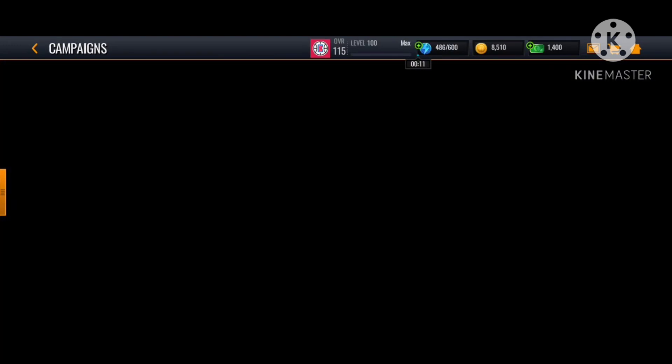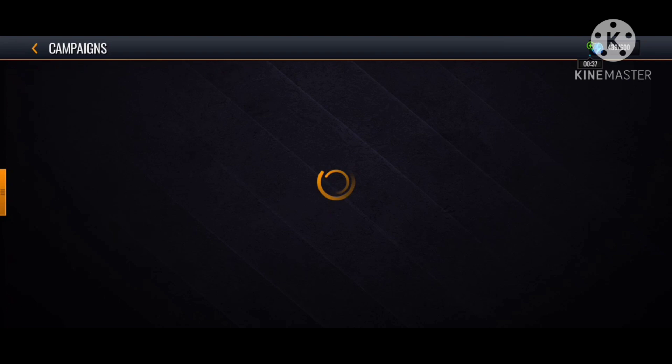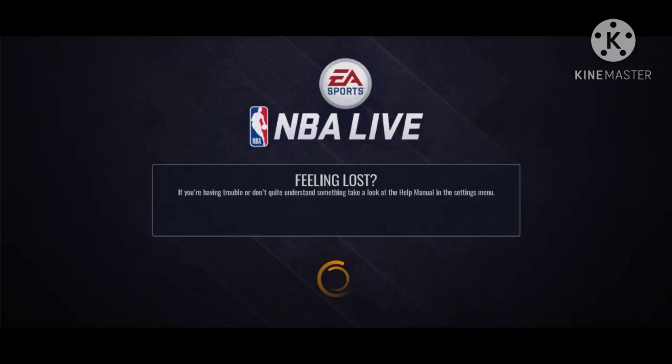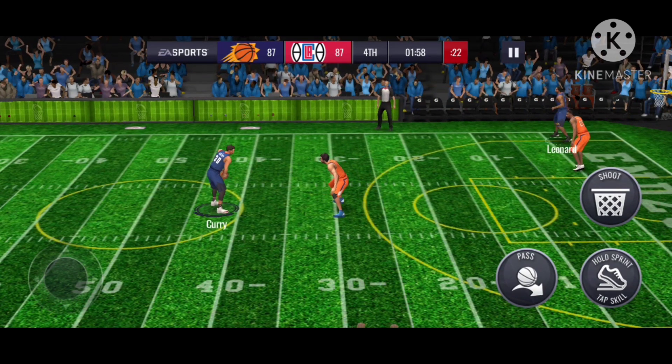I'm just gonna tell you guys a tip. You guys can see from the throwback events — there's a baseball event, a football throwback event from the endzone promo campaign. Let's just press the play button. I've been doing this for quite a long time already, that's why I have quite a lot of points. These few days I haven't been grinding as much. You start off with a ball and an assist.